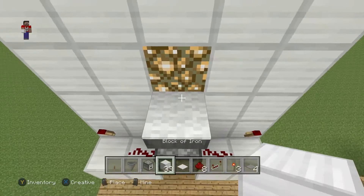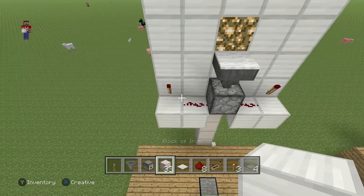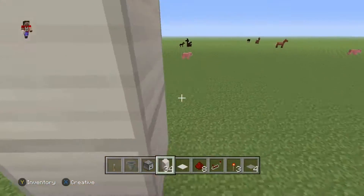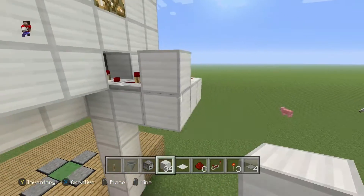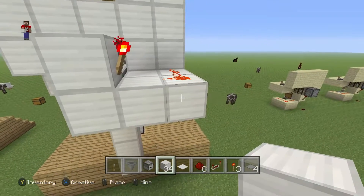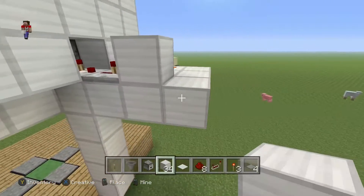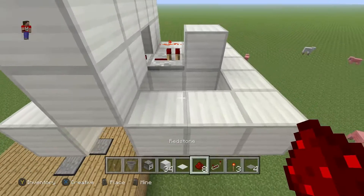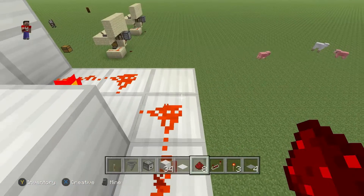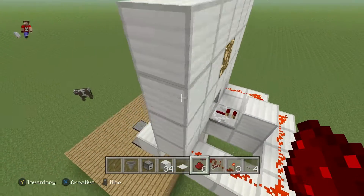Now if we drop our block in, you can see that only one of the torches lights up. If you want to get them to match, you'll have to do a little more redstone in the back. Delete the lever, then add on to this redstone line to where the lever was — just grab some redstone and it should become powered when you put it right there, which it does.